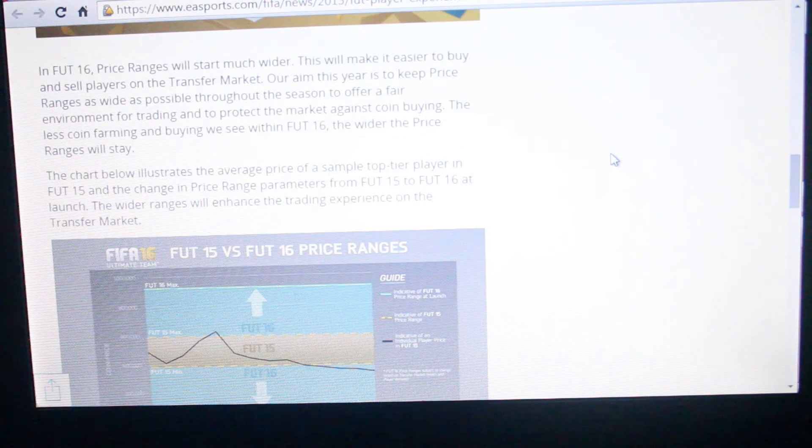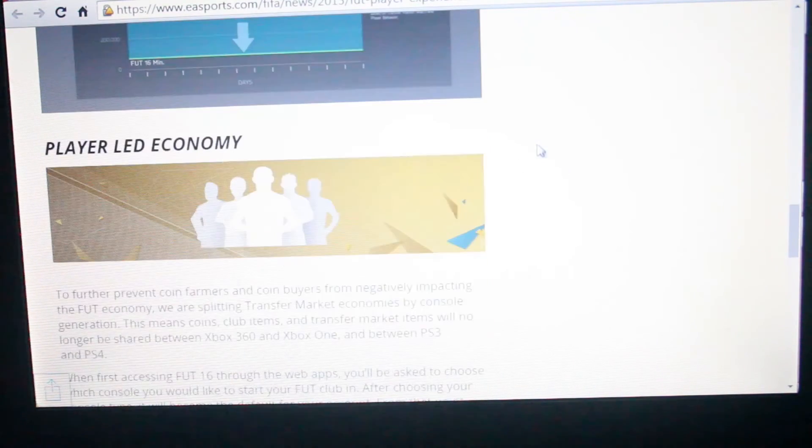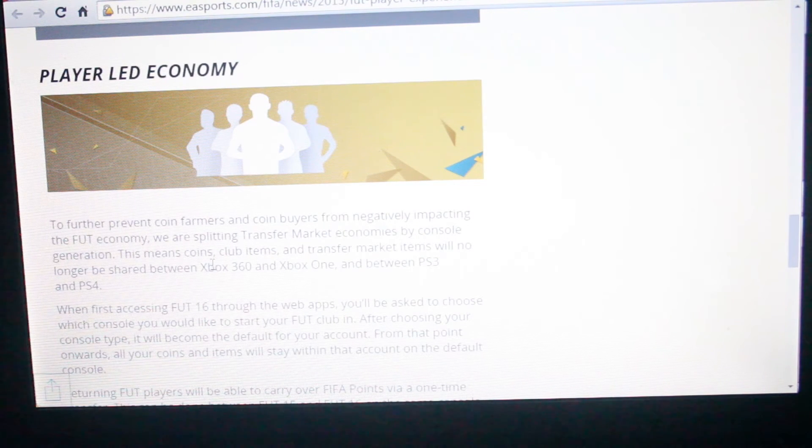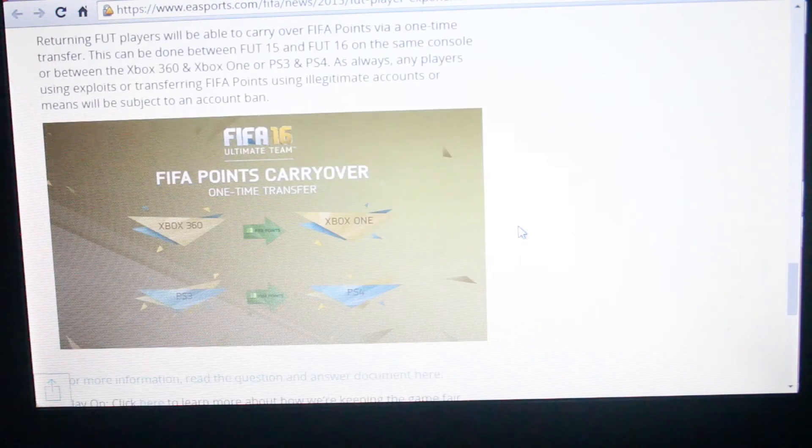EA doesn't want people buying coins — they saw a lot of FIFA 15 coin buying, which is why they widened the price ranges. The aim is to keep price ranges as wide as possible throughout the season for a fair trading environment and to protect the market against coin farming and buying. They also have a player-led economy and are splitting transfer market economies by console generation — coins, club items and transfer market items will no longer be shared between Xbox 360 and Xbox One, or between PS3 and PS4.